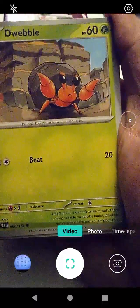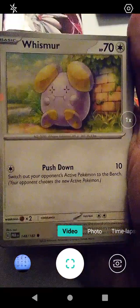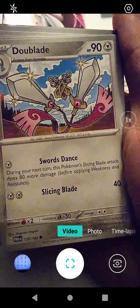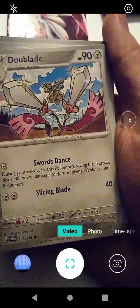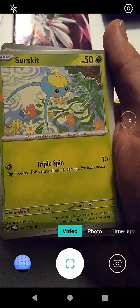We have Dwebble with Beat — very cool. We have Whismur with Pushdown. I guess that makes sense. Pushdown is an interesting move. We have Dublade with Swords Dance and Slicing Blade. The Swords Dance is a move in the game, and Slicing Blade does make sense considering it is a sword — actually it's two swords. It's a sword that becomes two swords, and then it becomes a sword and a shield. Anyways, we have a Surskit here with Triple Spin.